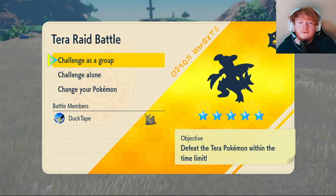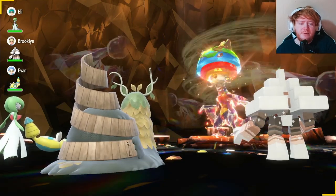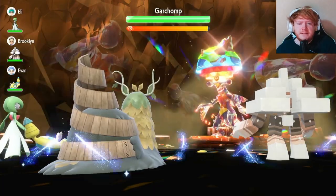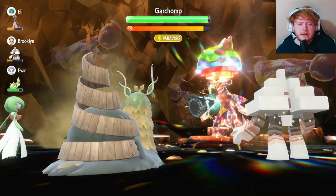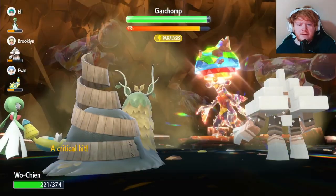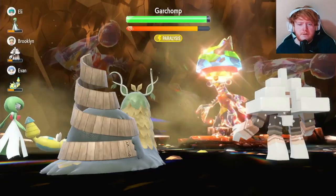Let's move on to the second raid — a ground type five-star Garchomp. Our Tablets of Ruin decreases its Attack by 25%. We're going to use Taunt just in case it has anything like Swords Dance. It does use Dragon Claw — it's a critical hit. Now we're going to use Growth to raise Special Attack by one stage. It uses Earthquake, not going to do much damage. It is another critical hit, however. When you start to get around half health, I would suggest starting your Giga Drains if you haven't already.